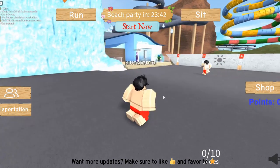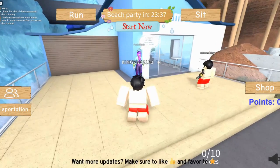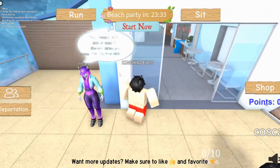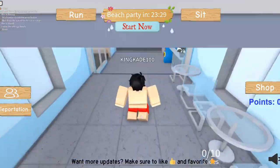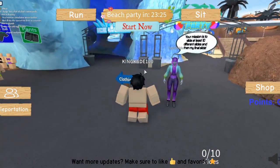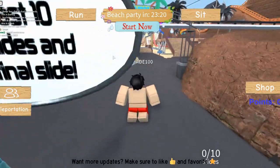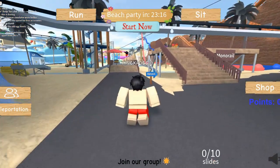So apparently you just spawn right here, walk up to Fey right here, and talk to them — just like this. I think it automatically started; I don't even think we have to talk to them. There are multiple of them.